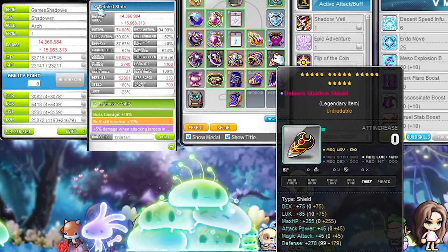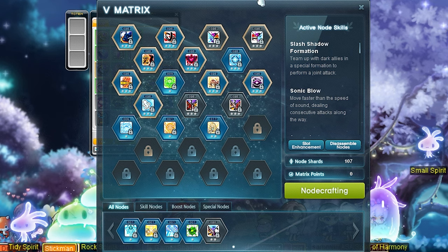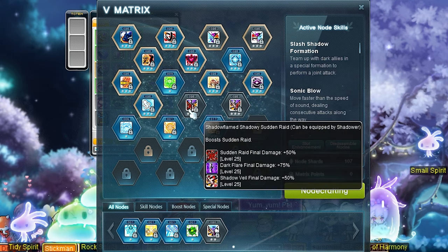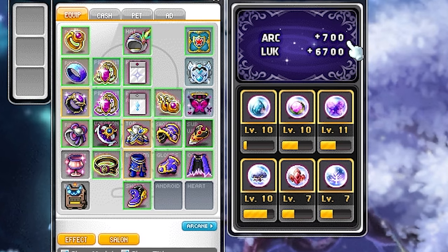Now, these are the nodes that we use — the nodes are max, keep that in mind. I do know that nodes are very hard to access, but if you're making a Hard Lotus farmer you probably have a bunch of nodes. The trios that we use on this class are Meso Explosion, Assassinate, Cruel Stab, paired with Sudden Raid, Dark Flare, and Shadow Veil.